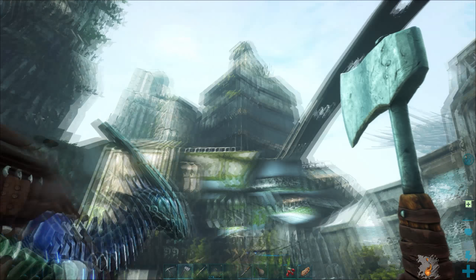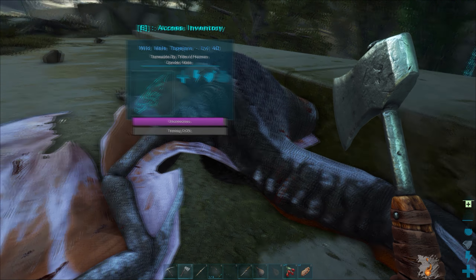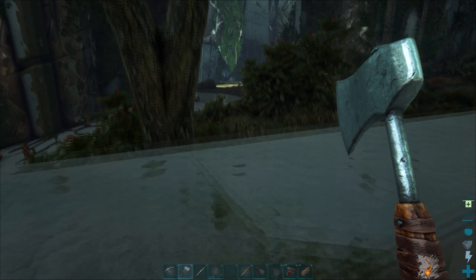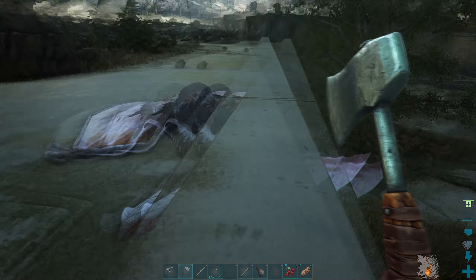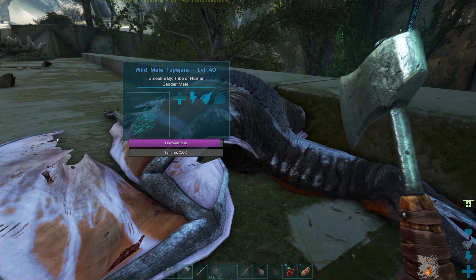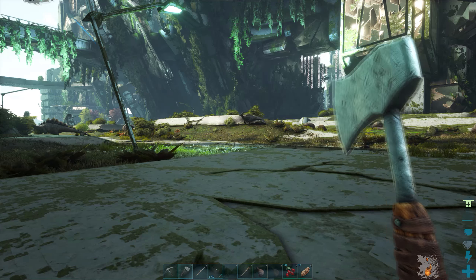I decided I need a flyer to go out and check out some of these areas up above. So I found myself a Tapejara — not a very good one, it's only level 40, but it was the low-lying fruit. It was easy to get. It was just sitting on the ground. I boloed it and smacked it with a club a few times, and here it is. We're waiting on it to tame.